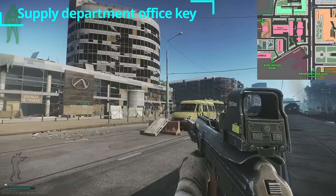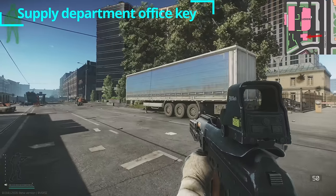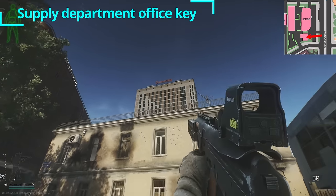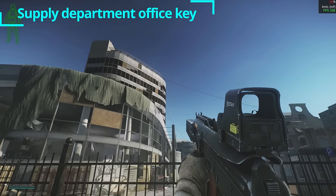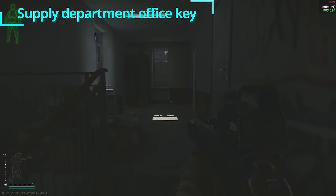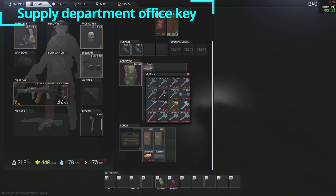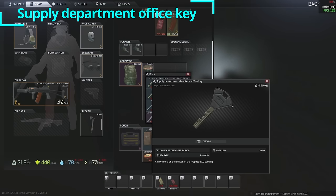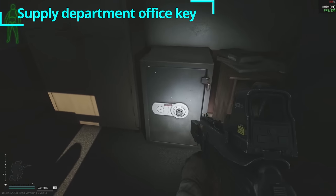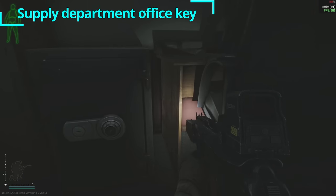If you're facing the Lexos building and head around to the left instead of toward the grocery store, look for this small building inside this fence — the Aspect LLC building. The Concordia Tower is in the background, and you're right next to the Lexos dealership, so it's easy to find. Head up to the second floor and look for the room in the corner. This is the supply department director's office key. Inside you have a filing cabinet, some assorted loose loot, and a safe — but unfortunately this safe is locked, making this key kind of worthless at least for now.